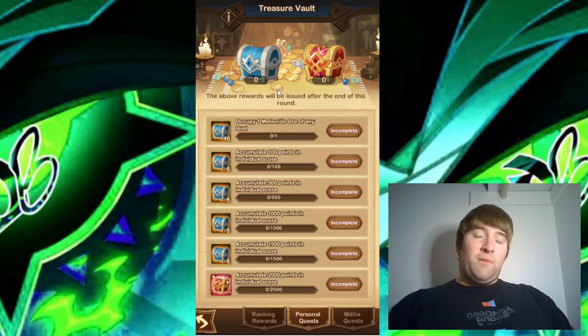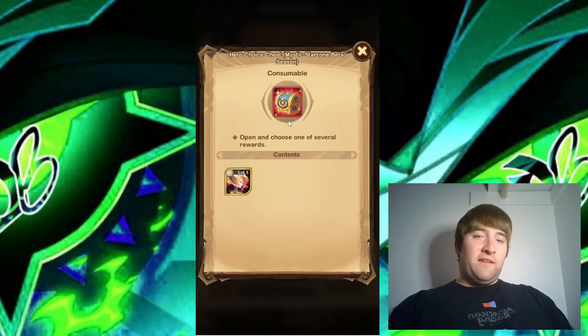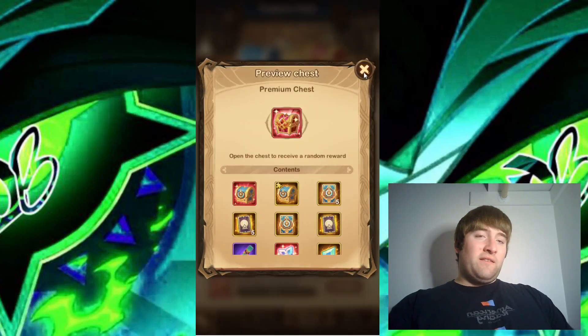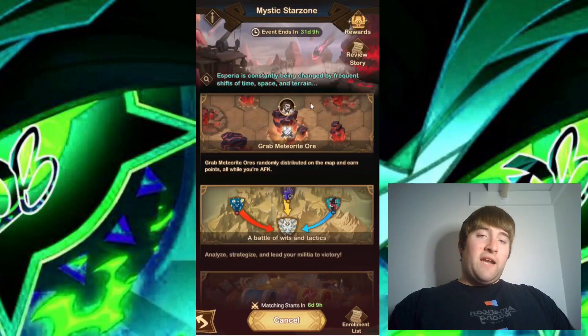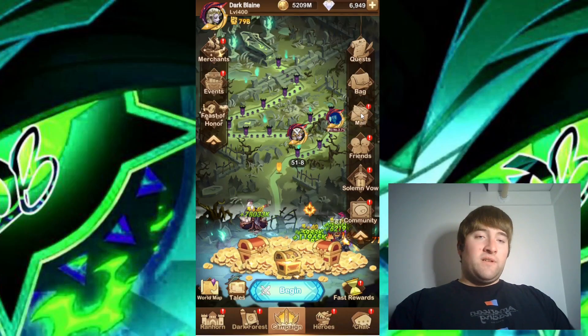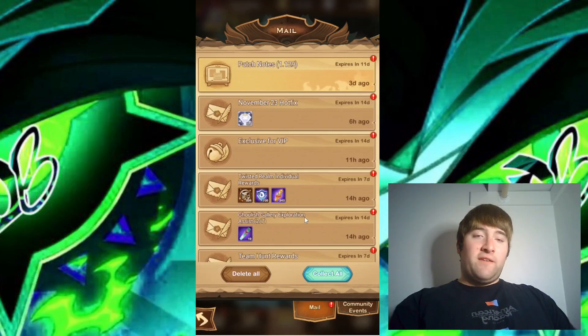I'm hoping to see more rewards and more chests for everyone in the second round. One thing that disappointed me especially was that I did not get any hero choice chests for awakened heroes in the first round, so hopefully I'll get at least one of those. Overall I think there could still be some changes made to the Mystic Star Zone, but this is a pretty good start to the optimizations. It looks like Lilith is taking feedback from this event and actually implementing it, which is great to see.